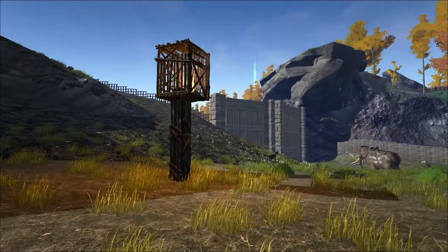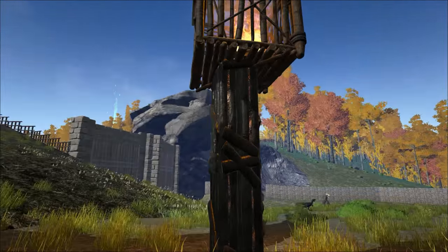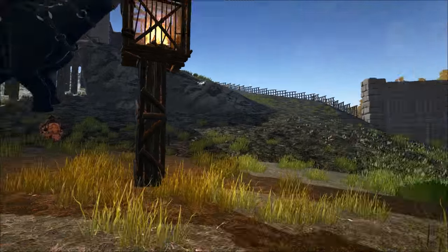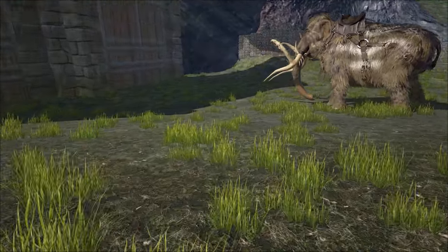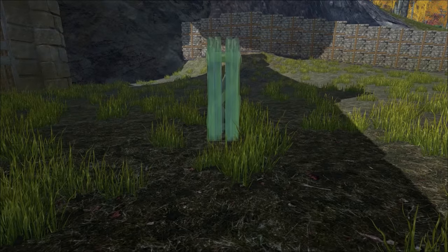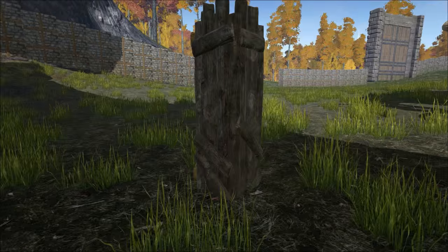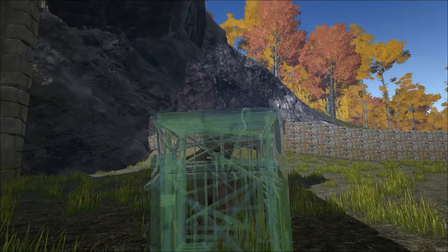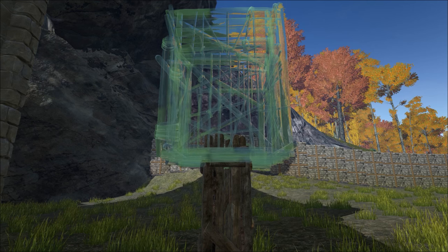This is actually the very first one we built, so you can see it's a little off-center, a little off-kilter. We're gonna go ahead and show you how to build it. We're gonna grab just a regular old pillar — you can use metal pillars and stuff, but we just use wood because it looks like a torch. And then if you get up close to it with the cage you can actually stick it on.